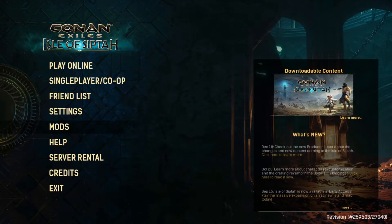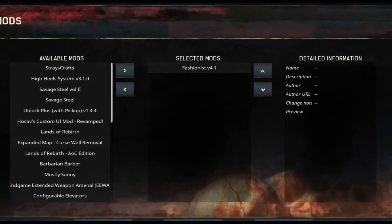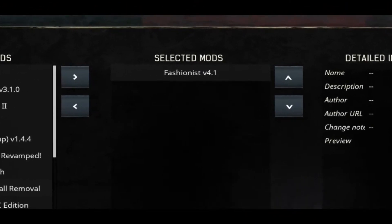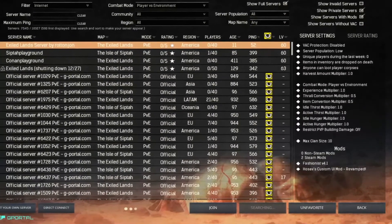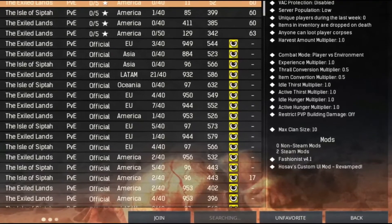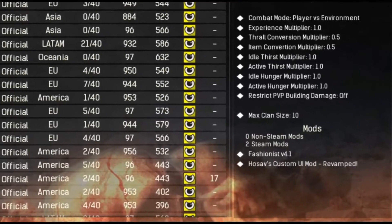Once the game is restarted, we're going to click on Mods and this is going to bring up a mods list page. Here you can see that we have Fashionist in our selected mods list, however we do not have Hosov's UI in the selected mods list. We need whatever mods the current server we're playing on is using to be installed in our selected mods list.